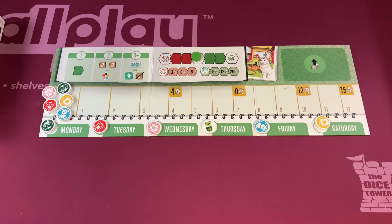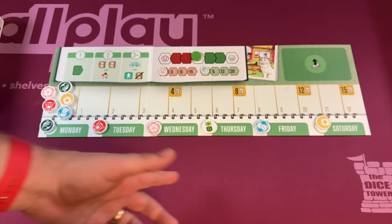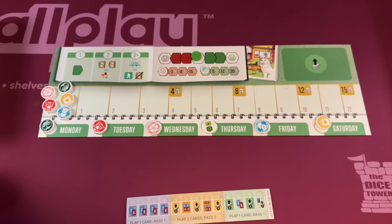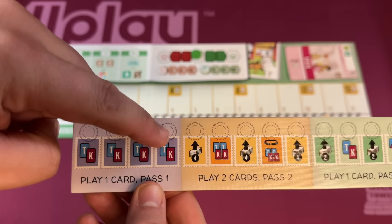In Let's Go to Japan, players are going to be traveling six days through Japan. They're going to be doing that through a series of turns in which you're going to be drafting cards. There's going to be a board in the middle of the table which tells you how to draft. There are two decks of cards: Kyoto and Tokyo. On turn one, you're going to draw a card from each deck, play one card, and then pass one card to the board of the person clockwise from you. You'll do that four turns in a row.